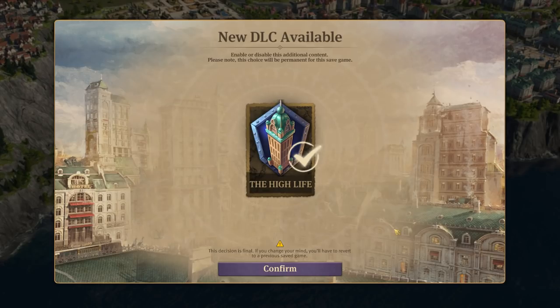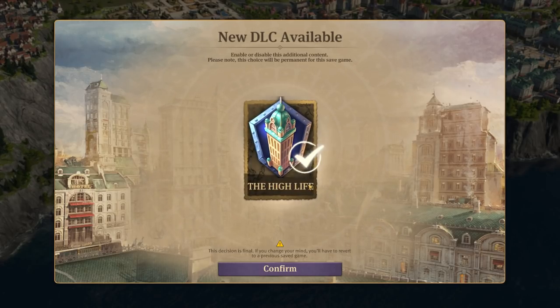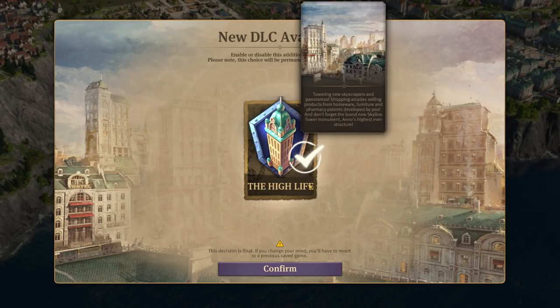Here we are in our currently ongoing campaign. We are now presented with the option to activate the High Life DLC. I thought we could read the summary — towering new skyscrapers and panoramas, shopping arcades selling products from homeware, furniture, and pharmacy patents developed by you. And don't forget the brand new Skyline Tower Monument, Anno's highest ever structure.